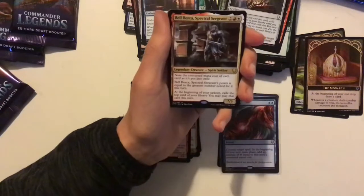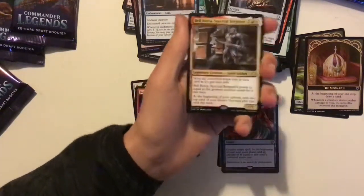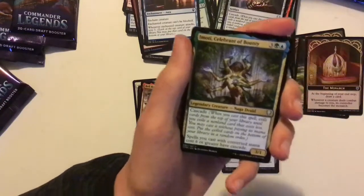Bell Borca, Spectral Sergeant — basically a card-draw engine in Boros. Quite an interesting commander, though quite boring — just generic value. And a Moraug, Fury of Akoum with Cascade, which gives all your cards of CMC six or greater Cascade. Very good there.